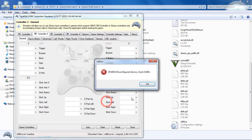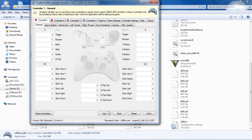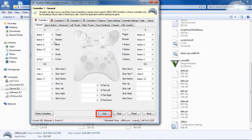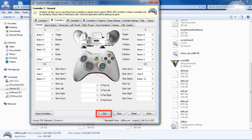Click next, again next, and then click finish. Then click on auto for both controllers. Then you are done — click on save and close it.